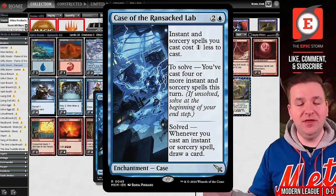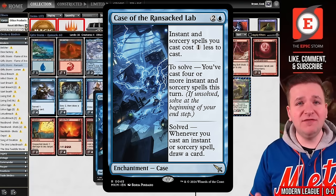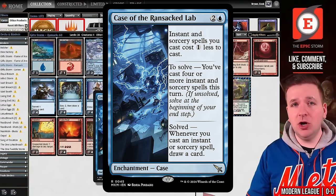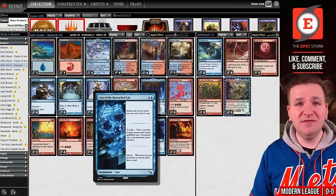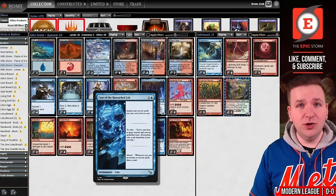Then at the end step, it transforms into the third chapter. The third chapter says whenever you cast an instant or sorcery, you draw a card. The last chapter on this allows you to beat things like Dauthi Voidwalker naturally without having to remove them. That's pretty great.